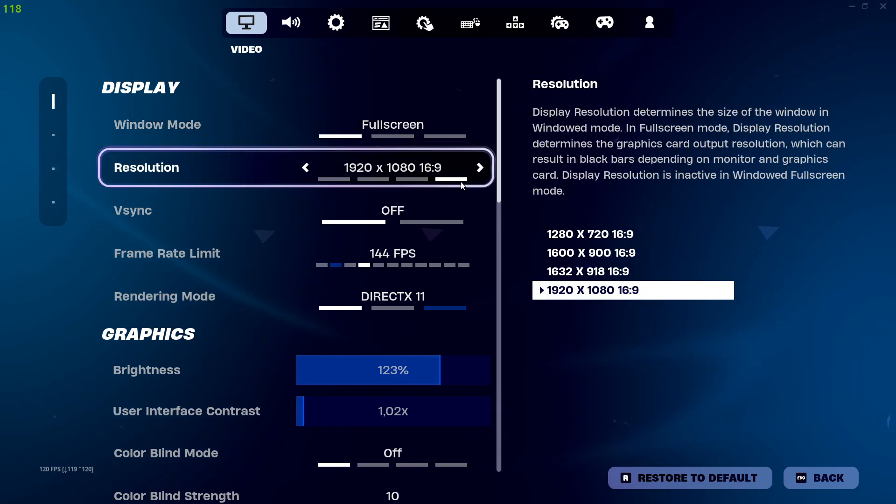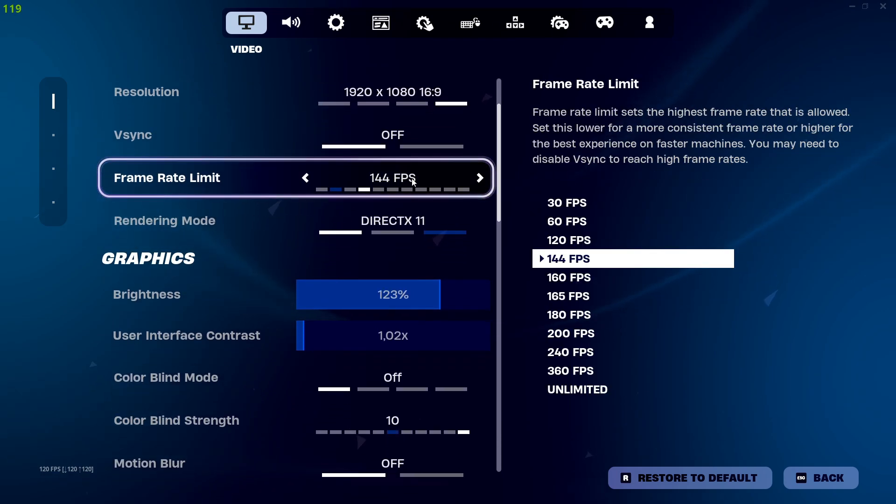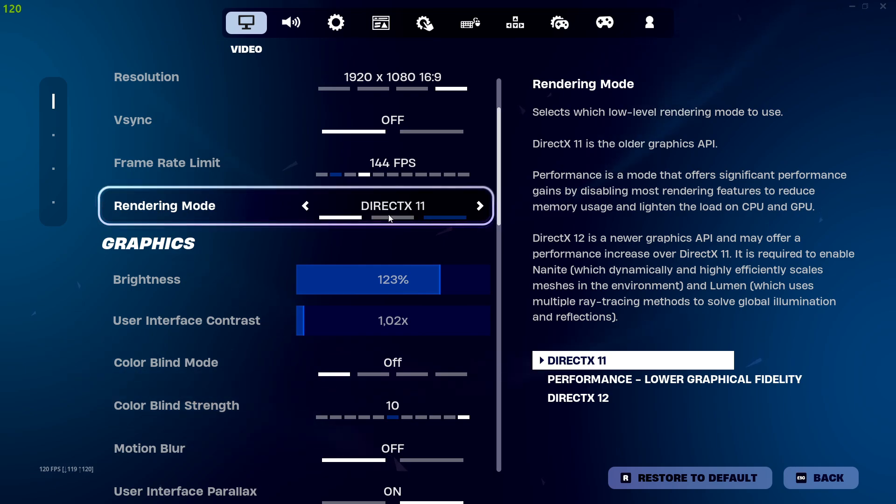So full screen mode — always the best. Just put this to your resolution on your monitor, 1080p for mine. Frame rate limit should also be your monitor's FPS, basically hertz — mine is 144. Rendering mode is really important: make it DirectX 11.